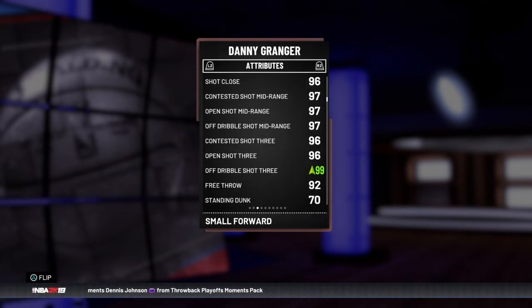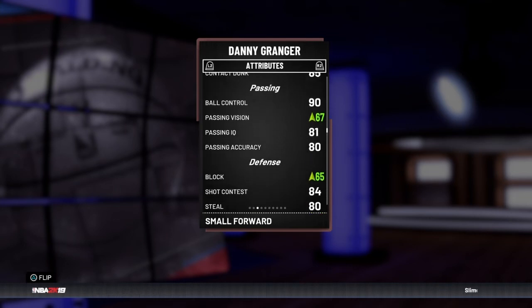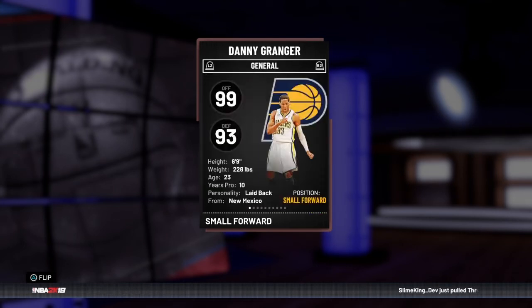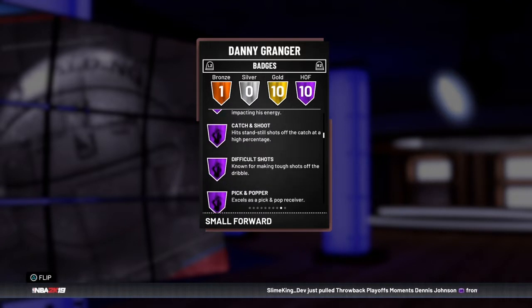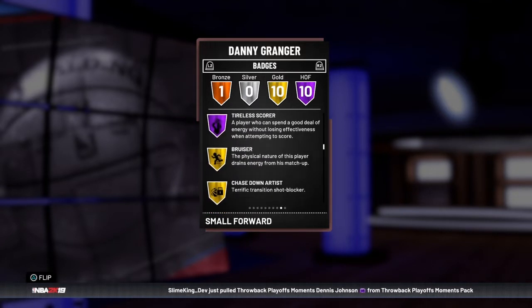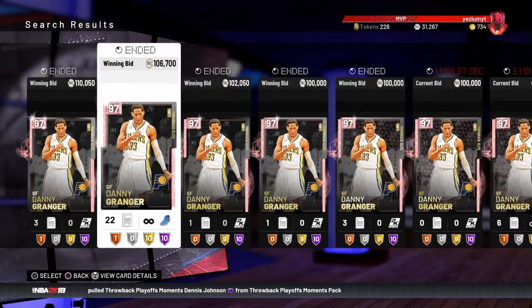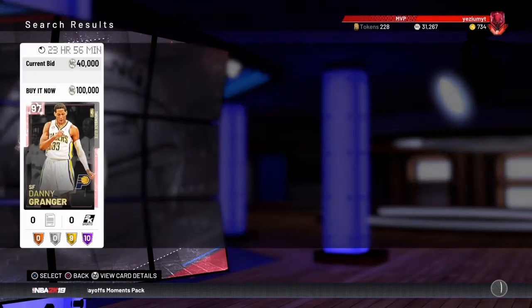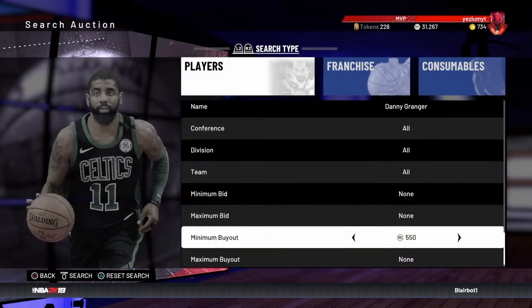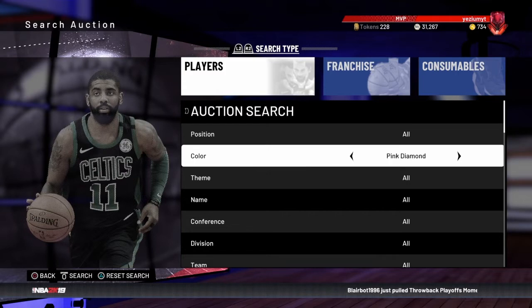97 open shot mid range, 96 open shot three, 90 driving dunk, 90 ball control. He can't speed boost, 92 speed. Look at the badges: corner, mid range, deep range, catch and shoot, difficult shots, pick and popper, entirely scored. The only thing he doesn't have is Hall of Fame limitless - if he had Hall of Fame limitless, he would not be this cheap. Like look at that, I already found one for 100k, it's that simple, you can find one really fast.